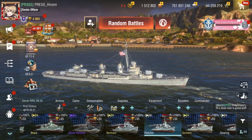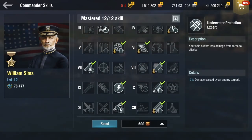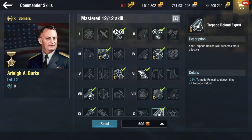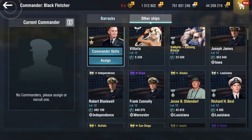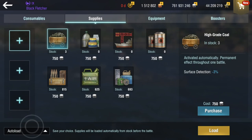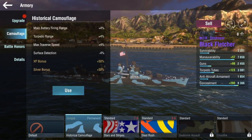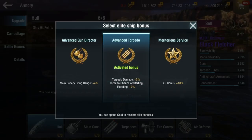Black Fletcher has the Torpedo Reload skill, so this is where Arleigh Burke as commander is going to be useful. I don't even have Engine Overload, but we're gonna keep it for other ships. In terms of Black Fletcher, here are the skills that will be used. Let's set up the build — Sword Camo, no specialties. The difference comes down to either Advanced Torpedoes or Advanced Gun Director. Let's play a little more aggressive, so Advanced Torpedo it is.